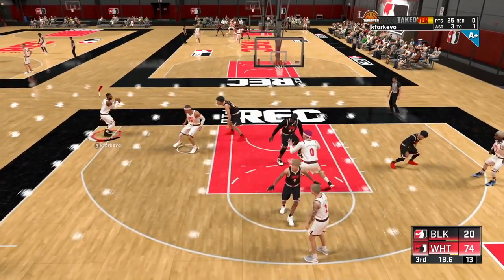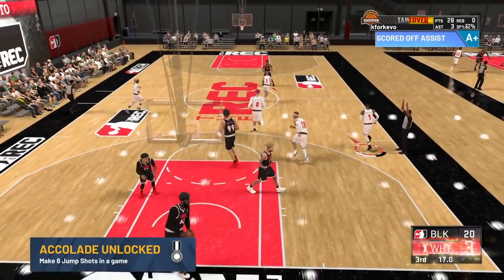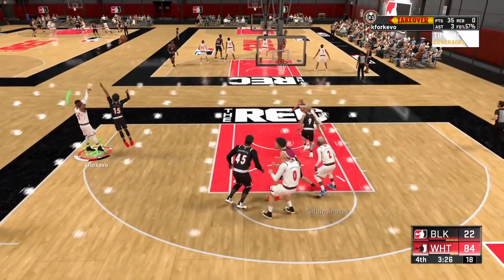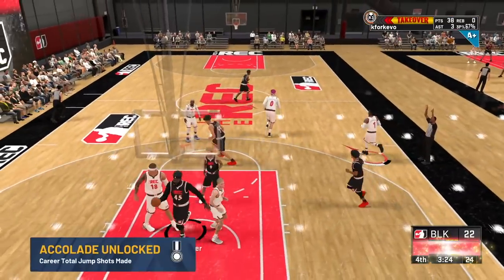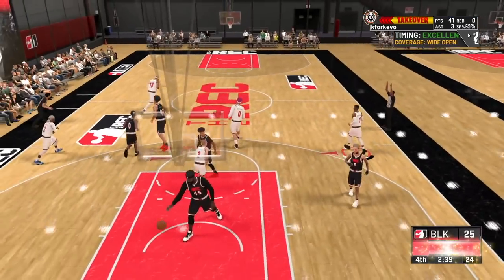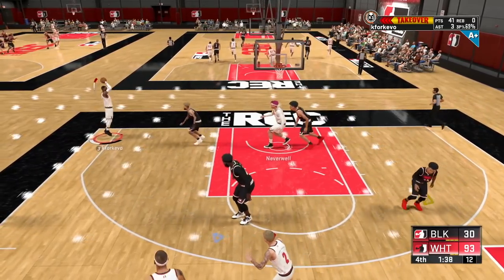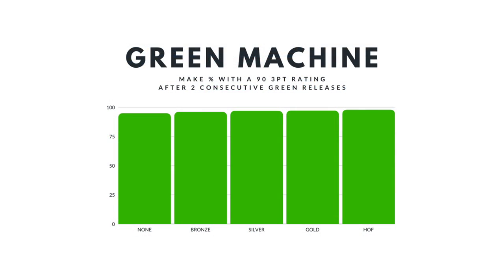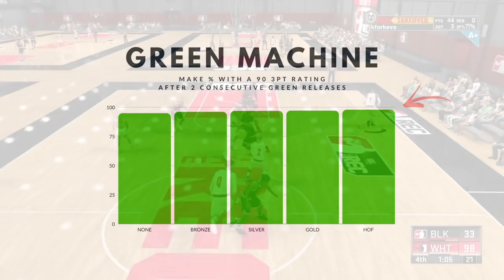That 60 to 70 three-point range is where a lot of players are. One of the most popular builds, the two-way slashing playmaker, falls in that range. The other badges I'm going to mention will be more beneficial even with a lower three-point rating. On the flip side, with a 90 three-point rating, the chance of a green on your third shot is about 95% without the badge and 98% with it on Hall of Fame.